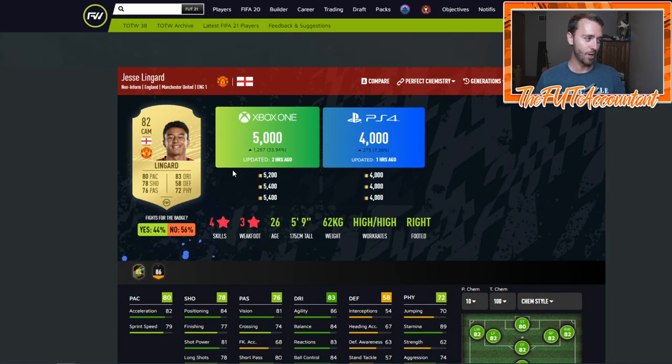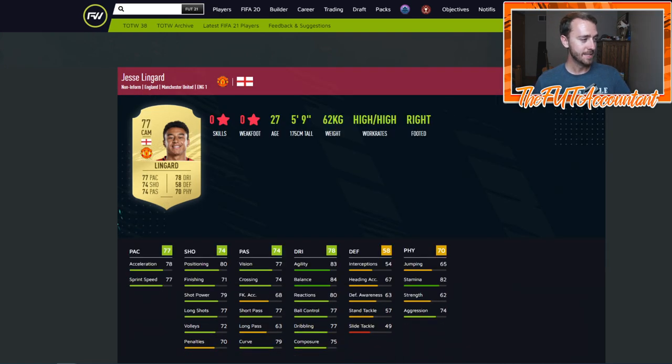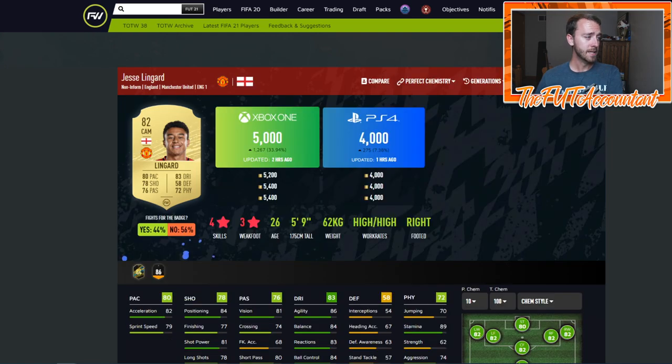Here's a big downgrade — Jesse Lingard going from an 82 all the way down to a 77 rated card, a minus five. His individual stat downgrades are: down three pace, down four shooting, down two passing, down five dribbling. His defense stays the same and minus two physical, but his overall face stat goes down five for his FIFA 21 card, which is very, very interesting. Maybe it's because he didn't play as much last year in the Prem. You could say this is deserved, but still it's crazy that he gets a minus five. That was one of the biggest surprises noticed.